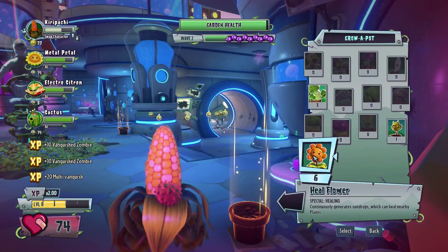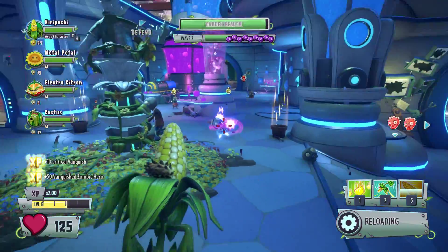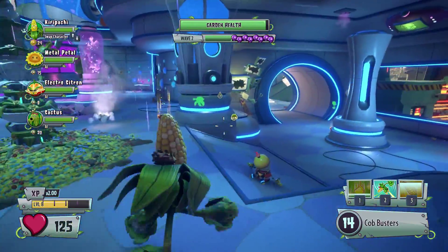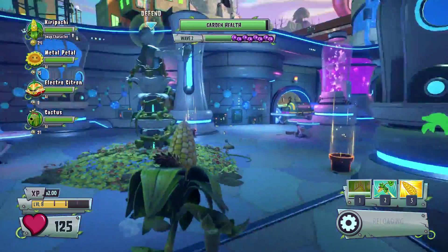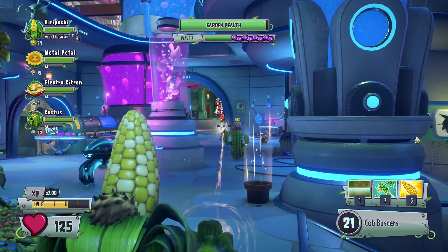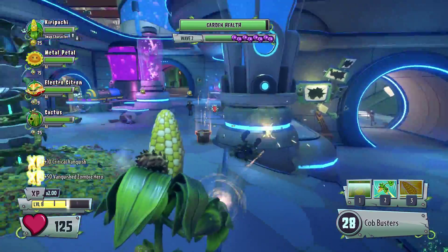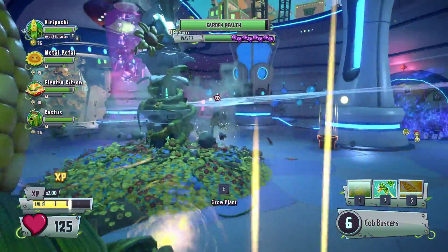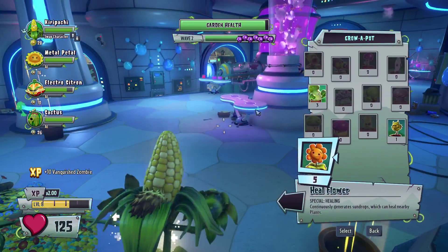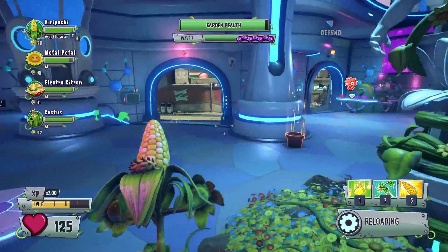That should do it. Let's plant the healing flower. More of them coming in — there are a bunch of them. Maybe we should plant a couple of pots. What do I've got? Snapdragon? Sure. One more wave coming in.